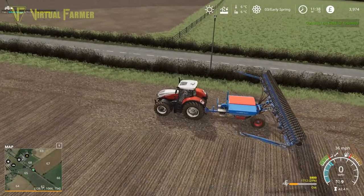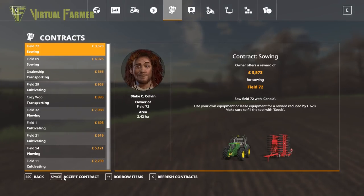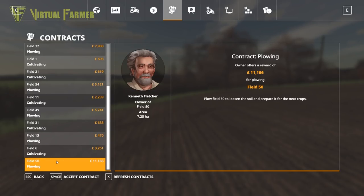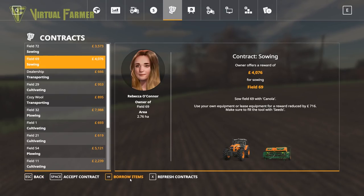We're close enough to the shop to return this, especially as we're going to be picking up another one, so let's complete this contract. £9,552 - let's collect that - and we've got a reimbursement of only £548, so the seed wasn't worth as much as I thought. We now have £13,527. We've got a sowing contract on Field 69 for £4,000 - I think that is going to be a good contract for us. There are others worth more but Field 69 would be a good one.